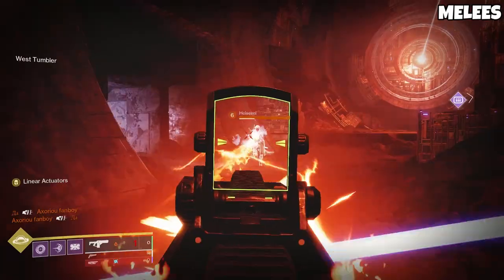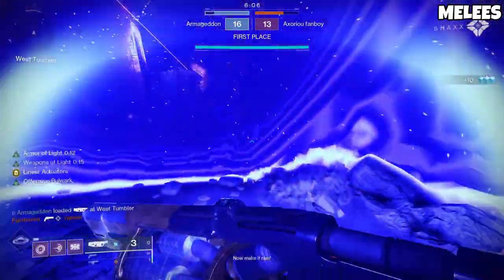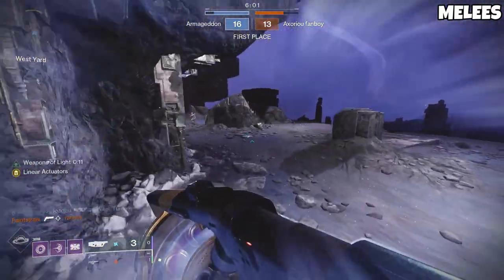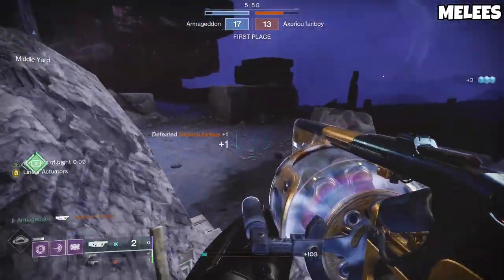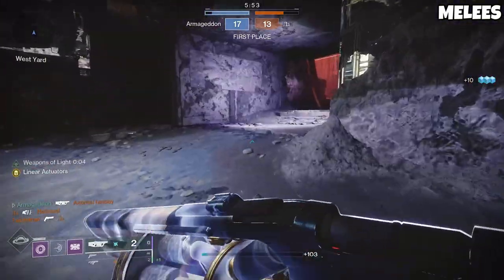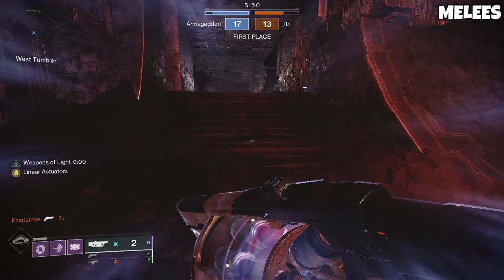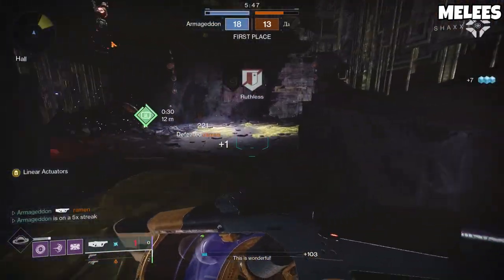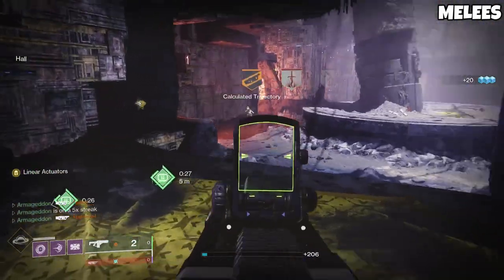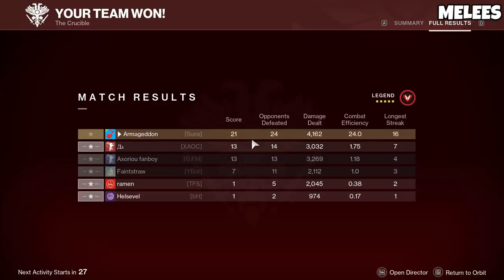Not only does it let you traverse the map quickly, you can also use it similarly to a Warlock Icarus Dash or Hunter Dodge. If you pre-charge the shoulder charge, you can literally slide into a lane, fire a shot, and then shoulder charge back to cover in one movement — and you can do this infinitely throughout the game. All it requires is a one-second sprint pre-charge. The Shield Bash also brings added utility in the form of suppression, meaning you can shoulder charge into an active super and suppress them, giving you a free super suppression in your back pocket when you need it.